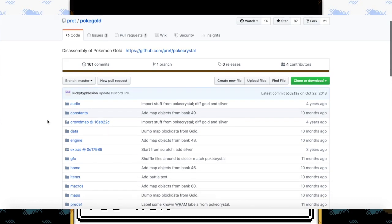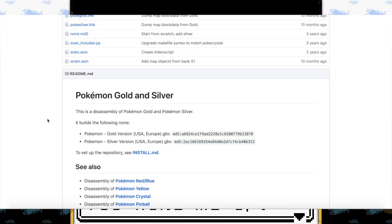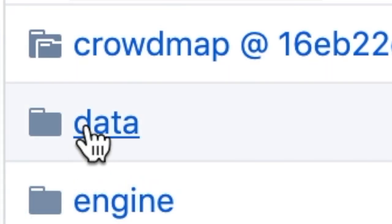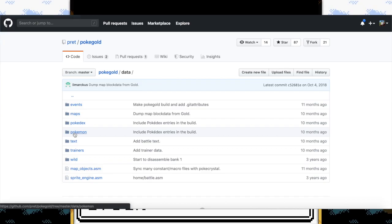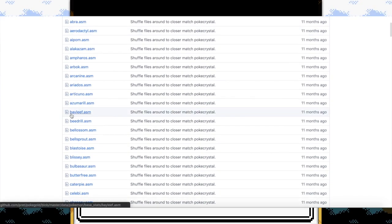We're right back to the same GitHub code repository from the last video — I'll make sure to link it again in the description. The first thing we'll do is go to the data folder and then Pokémon, and we see the first major change between this generation and the last: there are so many more Pokémon.